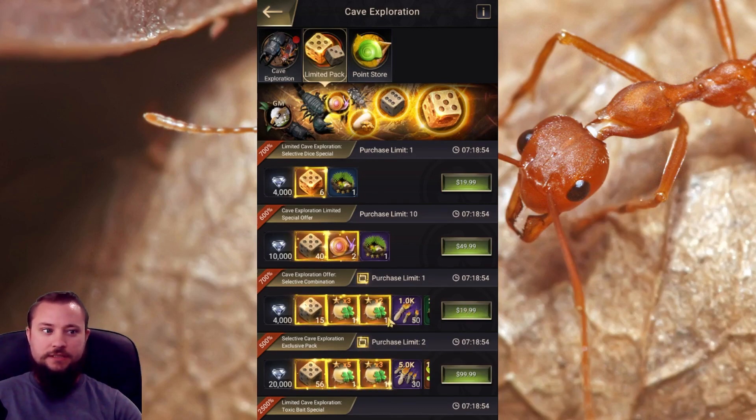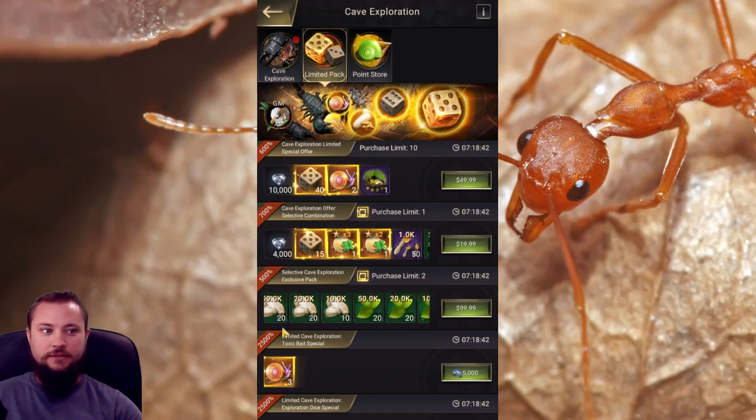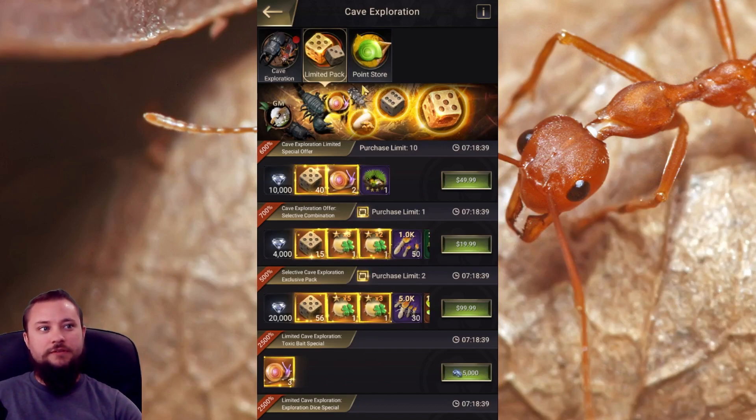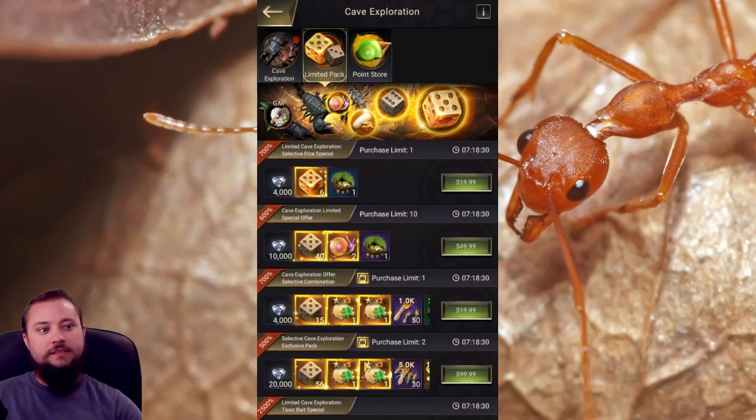Essentially after this package the efficiency decreases even more and I wouldn't recommend them. At that point just get the $50. Honestly never get the $100 if you're going for the event items — the ratio is insane. It's twice as expensive; this should be 80 dice, not 56. Don't get those.